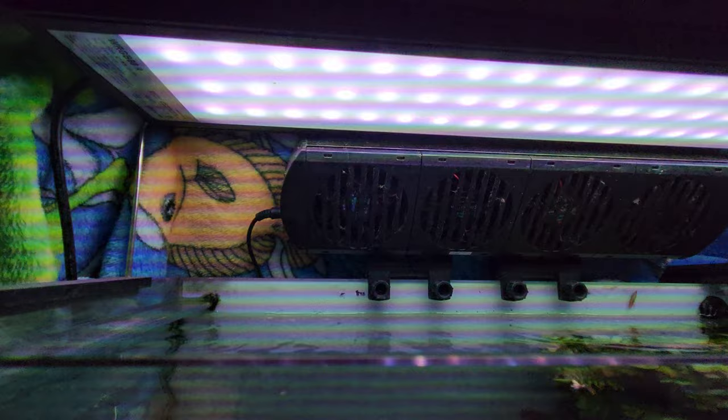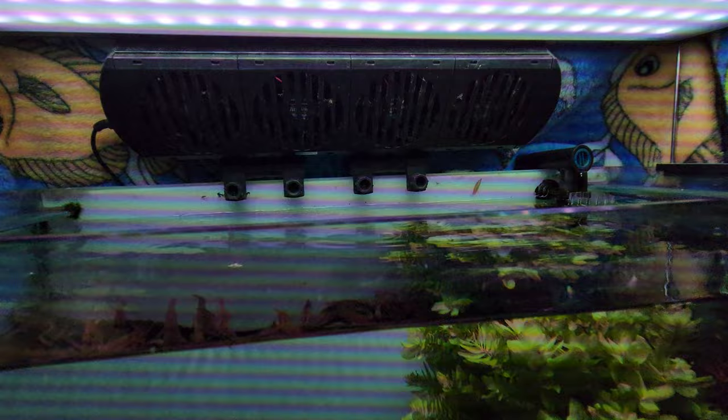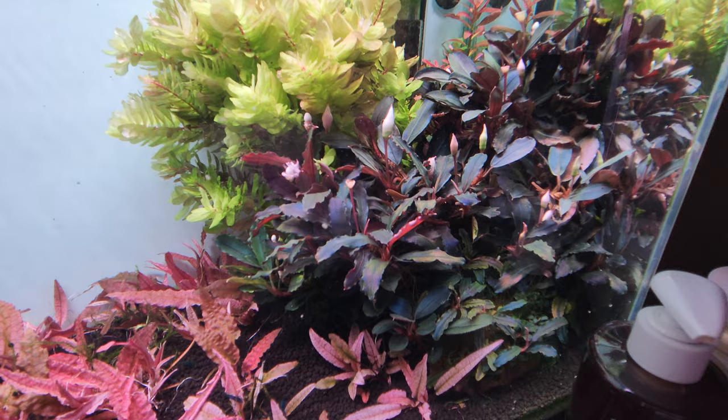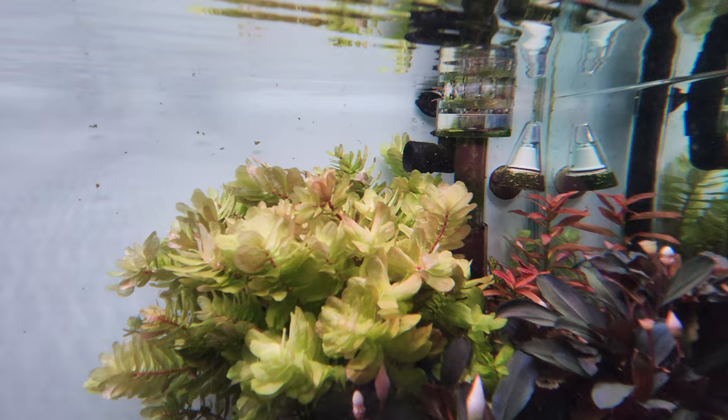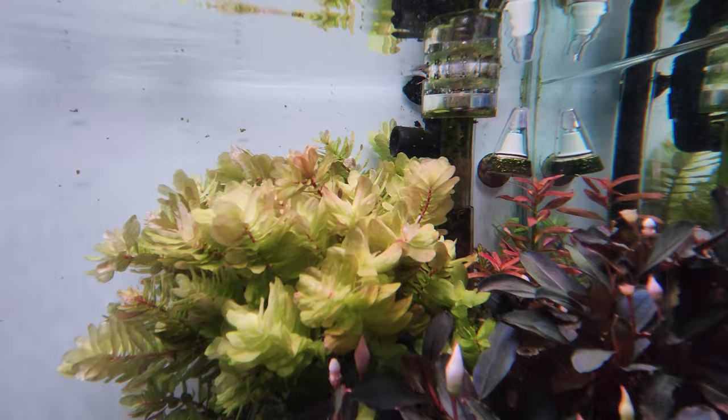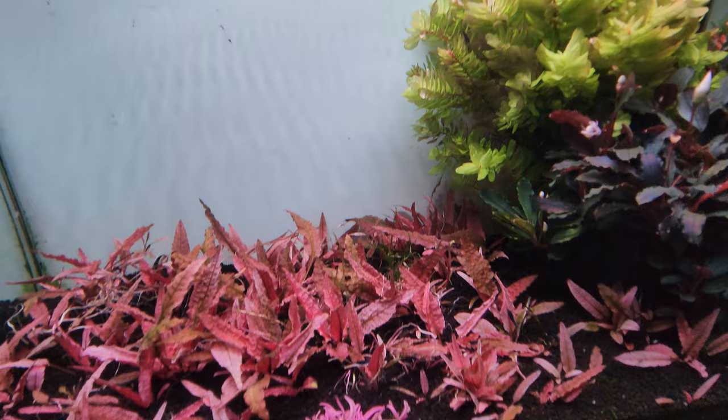Let me show you the lighting — it's the WRGB2, and that's my fan. In the tank I have Rotala Tulu and some bushy-nose plecos, not sure what species. The inflow and outflow — I am running a surface skimmer which helps get rid of surface gunk. Take a look at the SP Chai there.